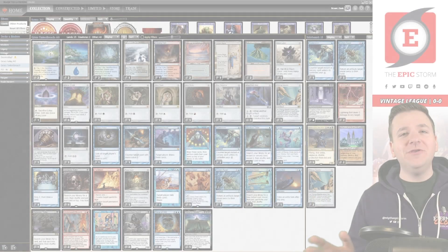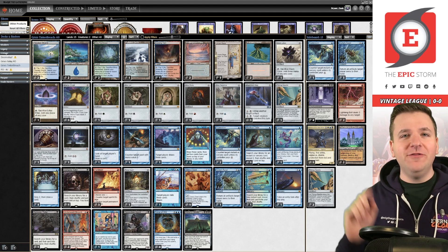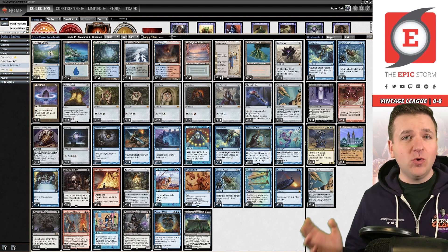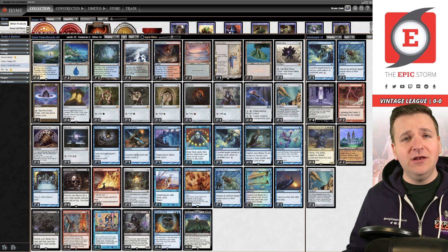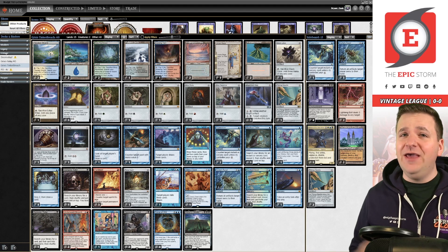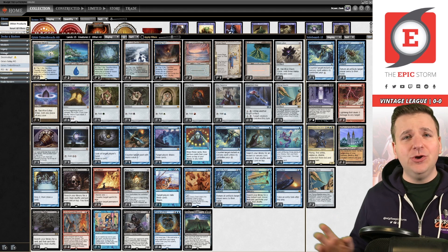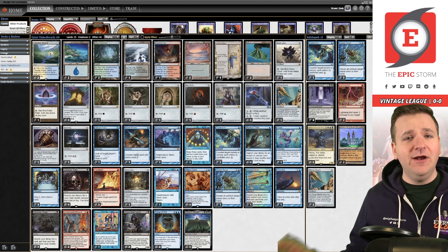Welcome back, vintage friends. Brian Cook here. Recently I uploaded a Galvanic Relay Paradoxical Outcome vintage video that overperformed my expectations, so I'm back to record vintage once again and show you what I would actually play at Eternal Weekend. I'm looking to play Grixis Tinker Breach — blue tinker, whatever you want to call it. This is the list I've been playing for the last year. I gave my deck list to Alex McKinley last year, who went and won the first online Eternal Weekend on Friday night, so since then we've made some adjustments.